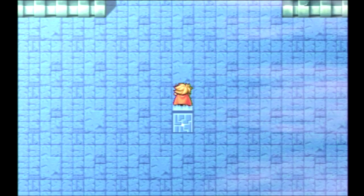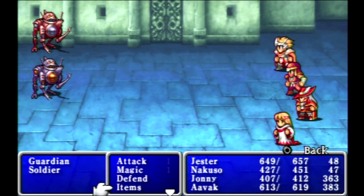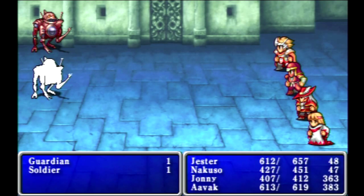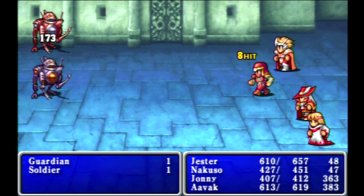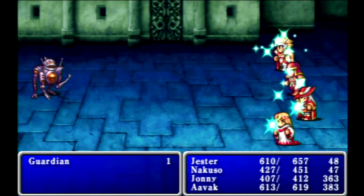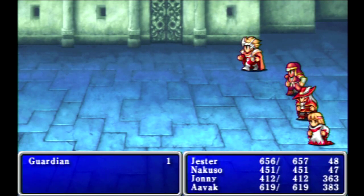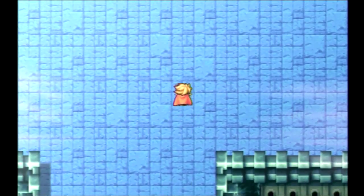We're on the fourth floor. Now this is a maze — if you head in any direction it'll just keep going. There are two ways to overcome the maze: you can head two spaces to the left and then two spaces up, or head two spaces to the right and two spaces down. We actually get some new enemies here: Guardians and Soldiers. Guardians are the ones to look out for — the soldiers are pretty weak, but again they're not going to last very long. Either path will take you to the teleporter, which leads to the final floor of this dungeon.